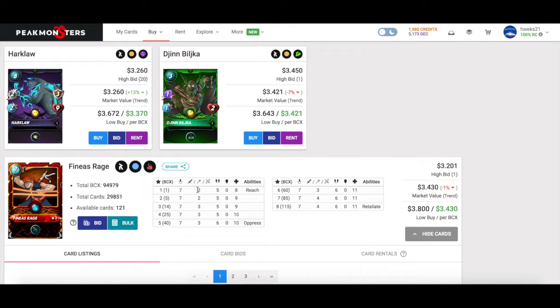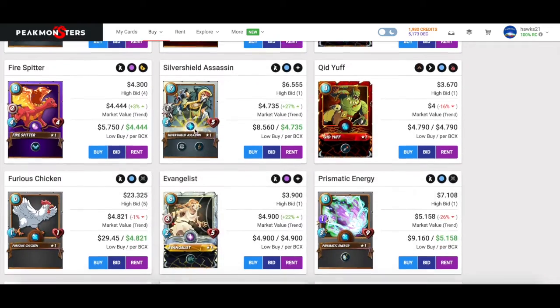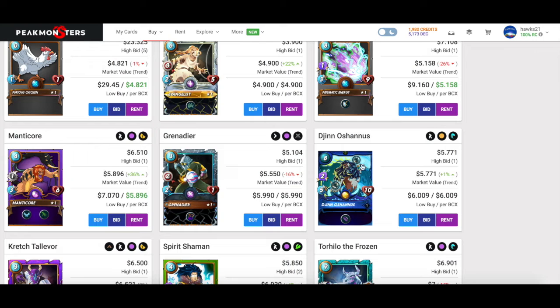Harklaw I'm picking up. Shin Bilka is a borderline must-add: with Camouflage and Obsidian it gets two magic for three mana and no one can target it. Phineas Rage I'm going to pick up — borderline must-add: with Tarsa it gets three attack, it's really fast, and it has Reach so it can hit from the second melee position. Gino Tseurus is a must-add — and I'm going to do a giveaway of one of these. The reason I keep delaying the giveaway is I'm about to go on vacation, so I'll announce it when I get back.